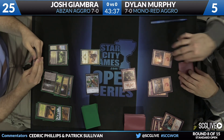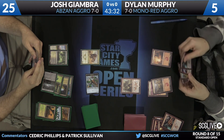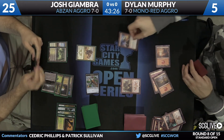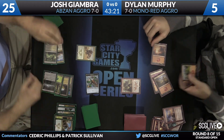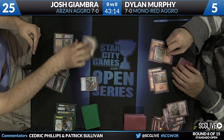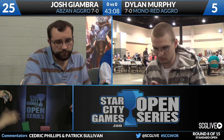When Abzan is dominating, it is dominant. Especially in this kind of matchup — the red decks just don't have the catch-up. You need to get on top of them fast and punish them for playing only one spell a turn. Dylan wasn't ever really able to do this. There's a Wild Slash on Siege Rhino and a Lightning Strike, and these are the kind of exchanges that red decks cannot make, especially when Dramokas Command becomes involved as well. Josh Giambra going to win game number one here over Dylan Murphy.